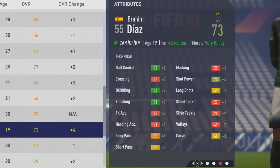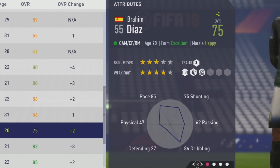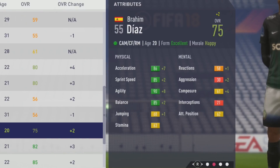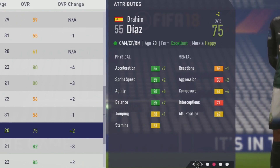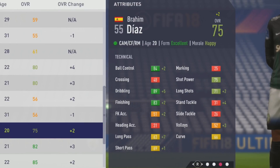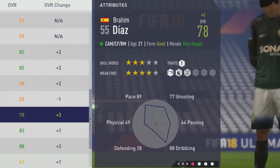A plus 8 to sprint speed — a huge improvement. Tactically: plus 5 ball control, plus 7 dribbling and finishing, plus 3 short pass and some shot power growth. Up to 75 overall now at age 20. Plus 7 acceleration, plus 2 sprint speed, plus 8 agility up to 90 agility. Balance growing up to 85 with a plus 2. Ball control, dribbling, finishing, and long pass getting really good growth — though not too much to short pass.